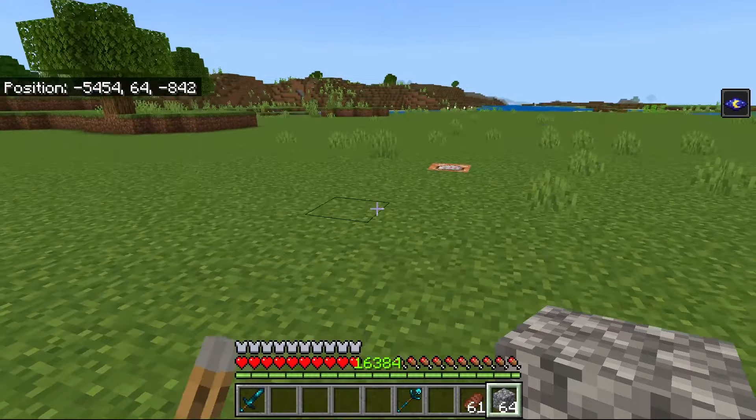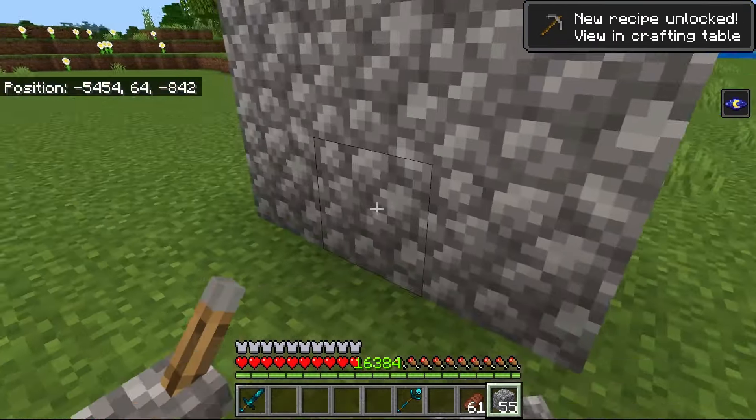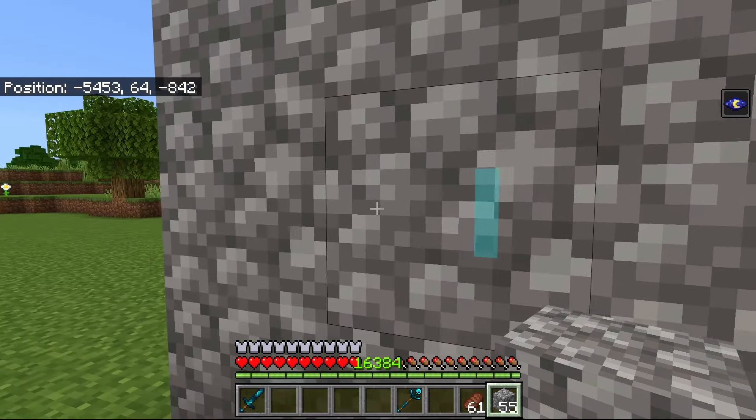The see-through wall ability is still here. So for example, if I was to do this, there's mobs on the other side — I can see them through the wall.